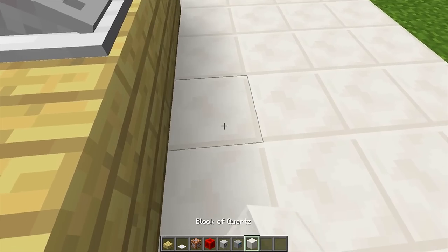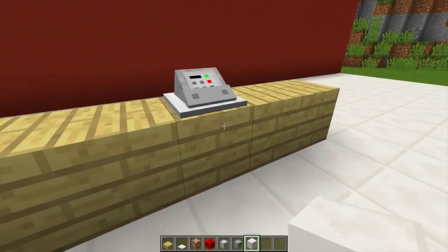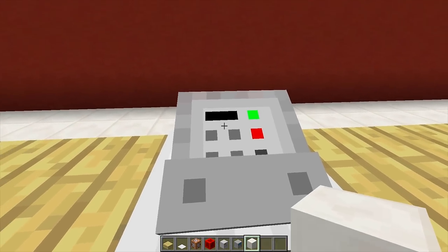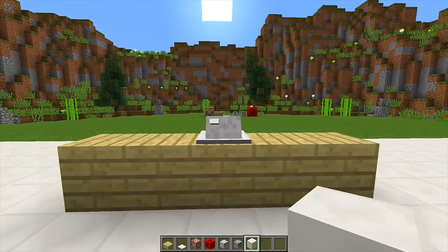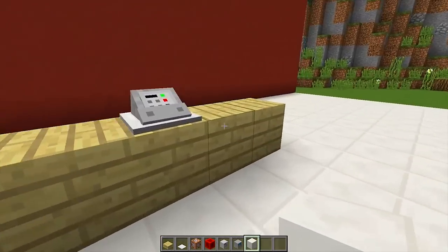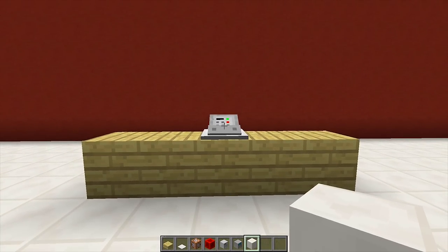We can now repair the floor and take a look at this cash register. You can see how detailed it is — it's got the buttons, it's got the little screen, and even on the other side it's got a little screen where customers would stand when they are getting served and buying their products. There we go, a really cool and super detailed cash register that you can put in any of your Minecraft worlds.